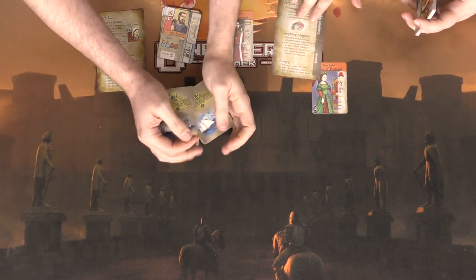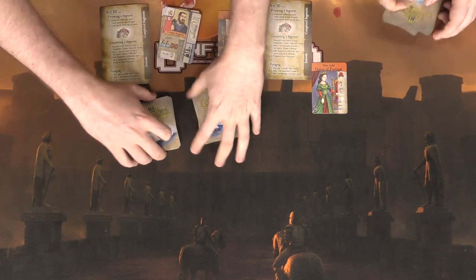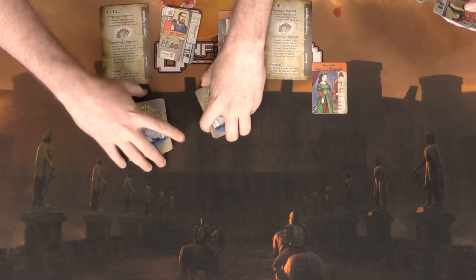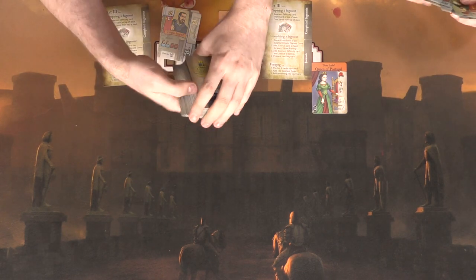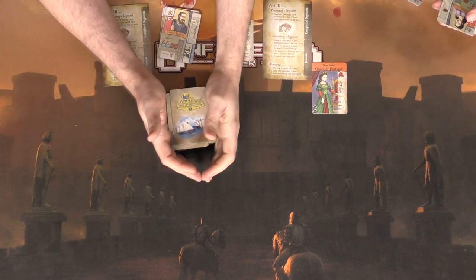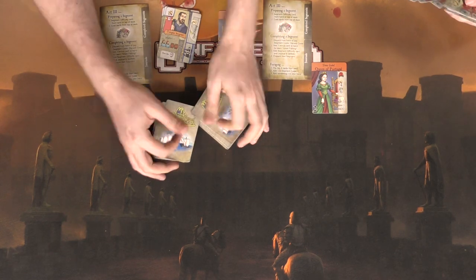In phase three you shuffle all the cards together for a new deck. We're preparing for phase three — completing segments, basically voyaging around. It's interesting how all the cards are used in all three phases but different portions of each card are used. You go through your deck and select the ten to twelve cards you want most.